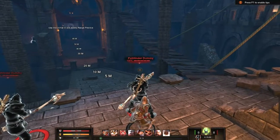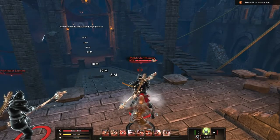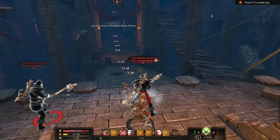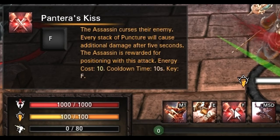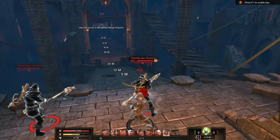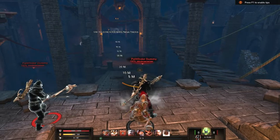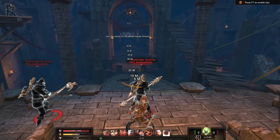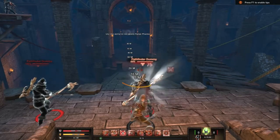Puncture is a damage over time ability that for four seconds does 20 damage every second, and it can be stacked up to five times. Pantera's Kiss is our third ability — it's rarely used depending on what kind of assassin you are, but what it does is: after you apply Puncture and use Pantera's Kiss, all of the damage you would have done is dealt in one single blow after five seconds.